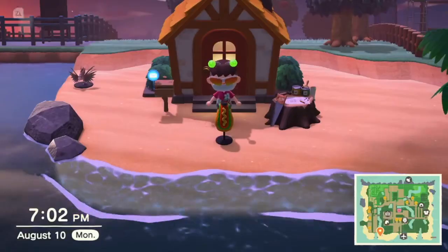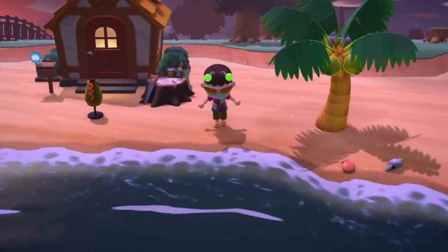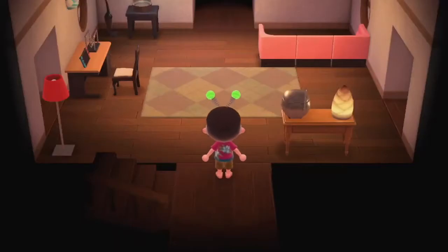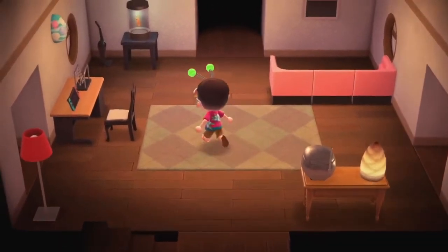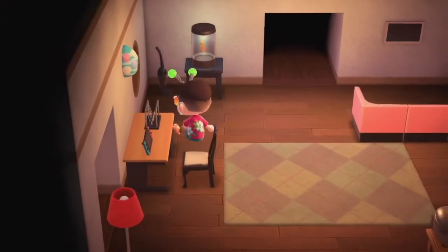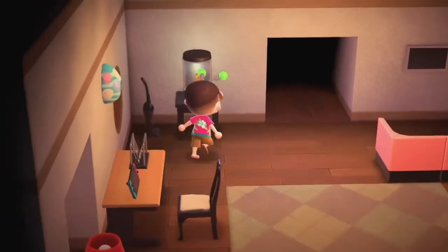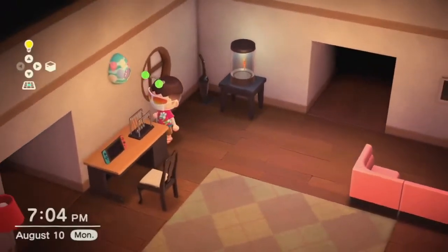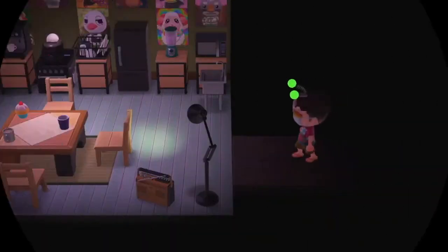Okay guys, it's time to check out my house. So we just walk into my house — here it is. I'm not completely done upgrading, I don't have a basement yet. Here's my living room: I've got a little Newton's cradle, a beautiful Nintendo Switch, a seahorse lamp, a vacuum, a clock, and a sofa if I want to watch TV.